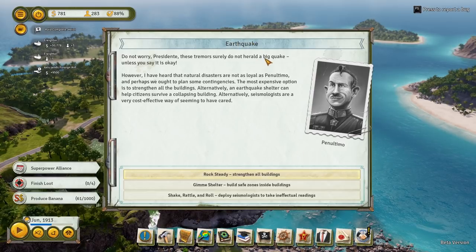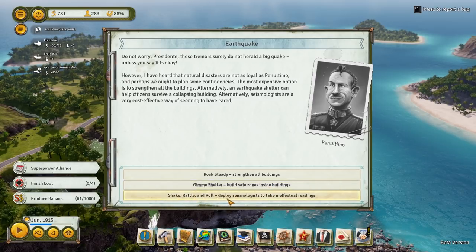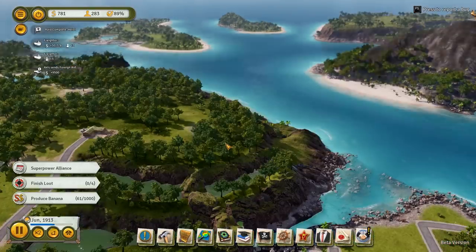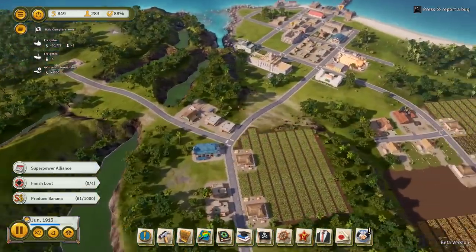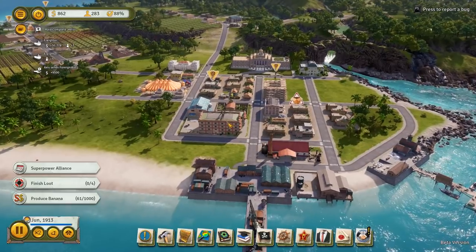It looks like we have an earthquake. We have three options: Rock Steady — strengthen all the buildings, which costs some money; Give Me Shelter — build safe zones inside buildings; or Shake, Rattle and Roll — deploy seismologists to take ineffectual readings. I'm thinking let's just do this for now — it's not like we have too many people on our island. Hopefully nothing crumbles, but we'll see.